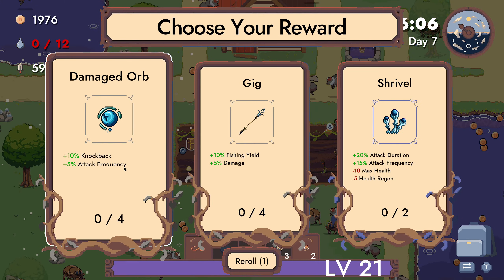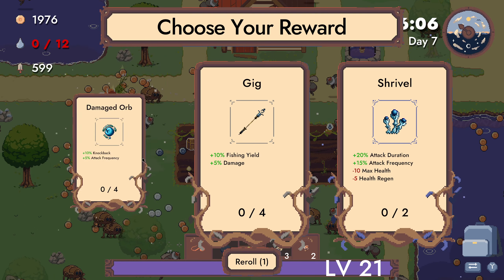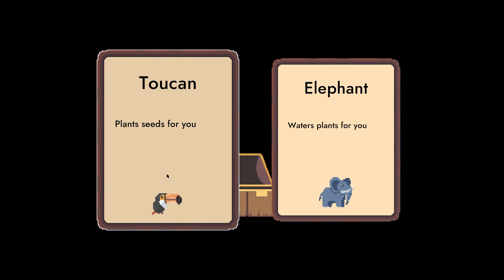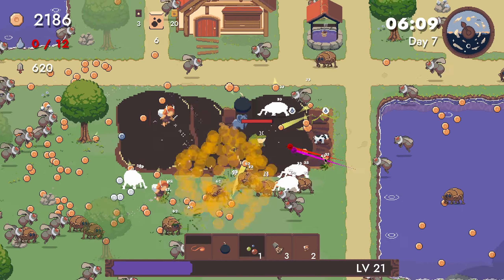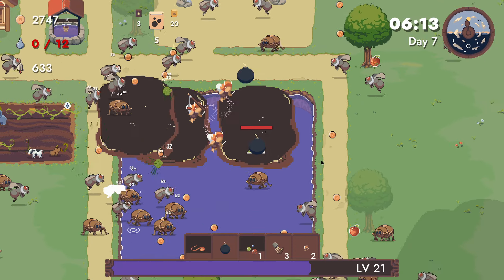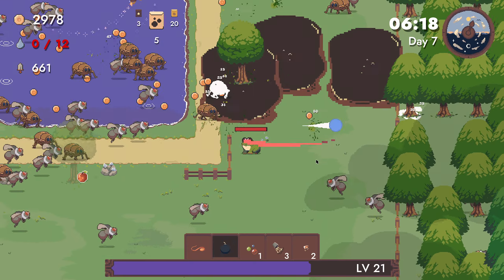Yeah, ball's gone. Damaged orb: knockback and attack frequency up. Fishing yield and damage up. Yeah, give me damage orb. That plants seeds for you — what is 'plants for you'? Give me 'what plants for you.' That makes it so I don't need to be at the farm — I can just pick stuff up and then plant them once in a while.